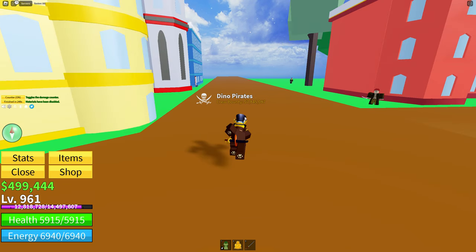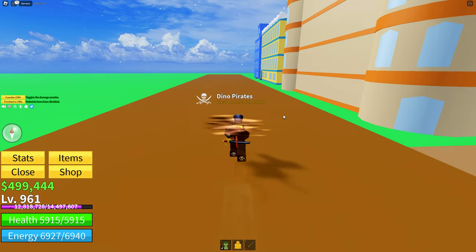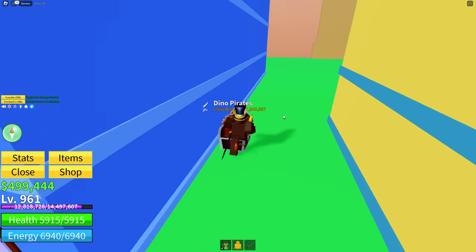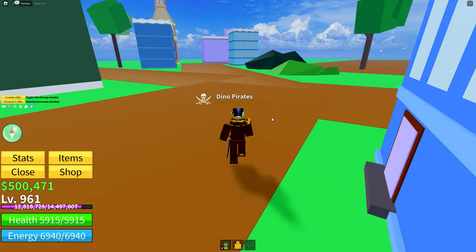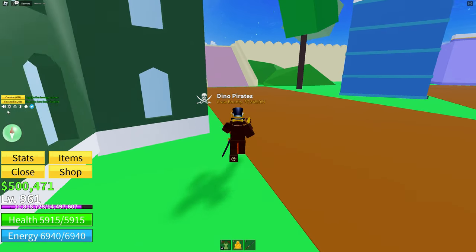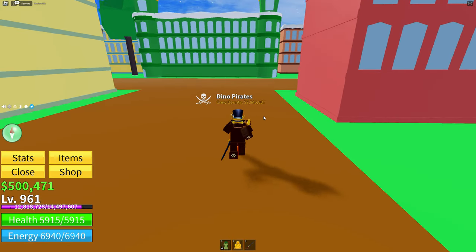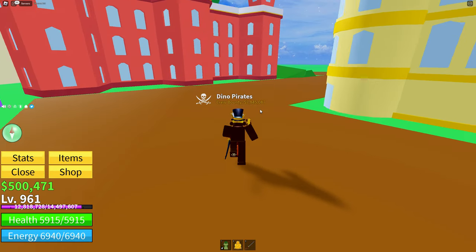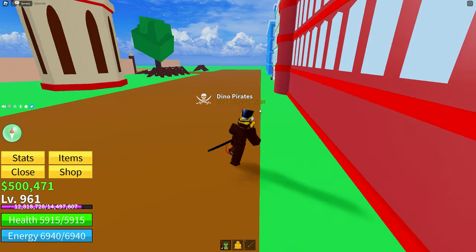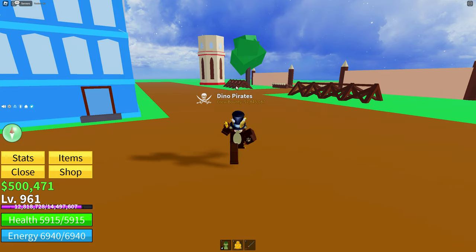For the yellow flower, I suggest defeating Swan Pirates — they were the easiest for me. Once you get the yellow flower, you can actually just kill any NPC to get it. Pick whichever NPC is easier for you. Also, comment down below if there's any Blox Fruits content you want to see.